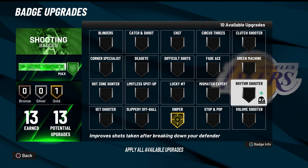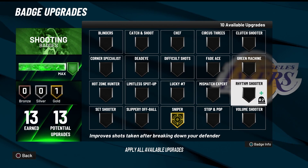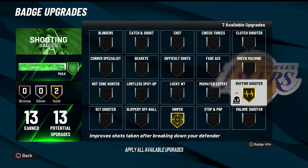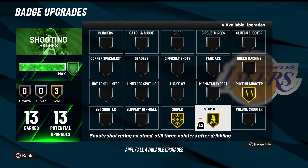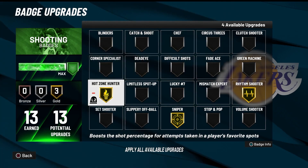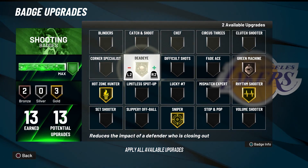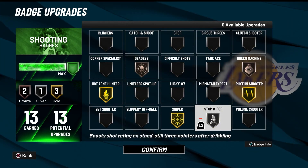Now here's the badge setup for guards — this is for two-way playmakers, slashing playmakers, slashers, all that. You want to use Sniper on Gold. Rhythm Shooter is really good for slashers that don't want to stop and pop. If you like rim running and people leave you wide open, you do a little step-back and shoot. Also use Hot Zone Hunter, Green Machine, Dead Eye, and Stop and Pop.